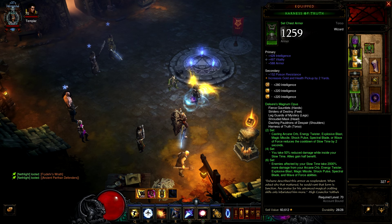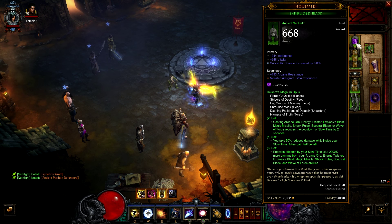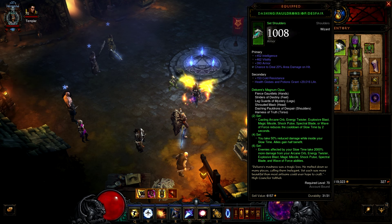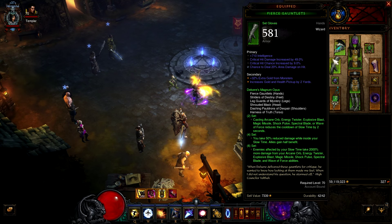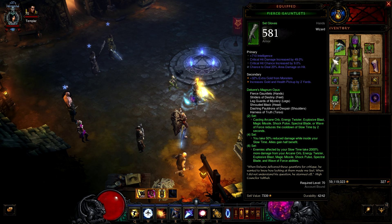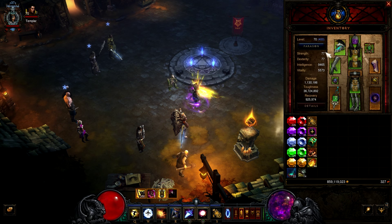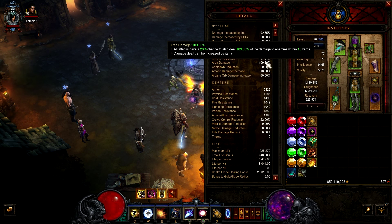For the chest piece you want vitality, armor — you can use elite damage reduction instead of armor but I prefer armor. For your helm you want intelligence, vitality, crit chance, and a socket. Shoulders want intelligence, vitality, and area damage — you can roll armor but percent life is better because it increases your absorption shield. Gloves want intelligence, crit chance, crit damage, and area damage. You want area damage on every slot you can get it — it's almost your primary stat since area damage has been fixed and becomes very powerful.